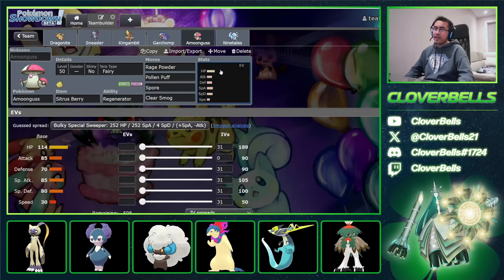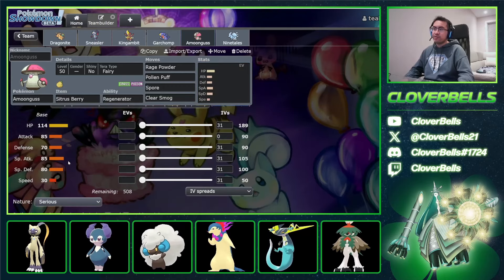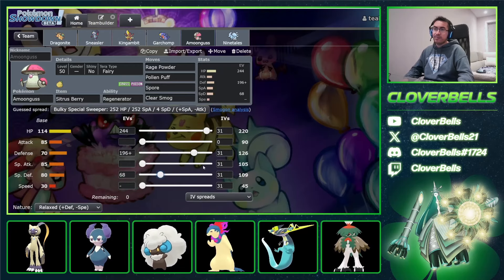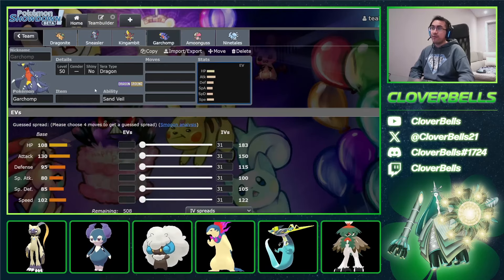Amungus with Terra Fairy, redirecting other dragon attacks away from my other dragons. Citrus Berry Fairy is pretty good — Rage Powder, Pollen Puff, Spore, and Clear Smog, because I don't have any more Haze. Relaxed Nature for the Trick Room matchup. 244 HP, 196 defense to hit the bump, and 68 Sp. Def — this is calced for Talonflame Brave Bird Life Orb shenanigans.